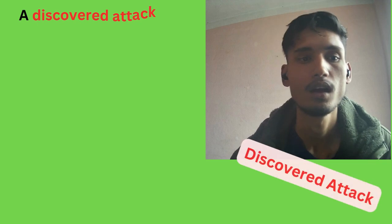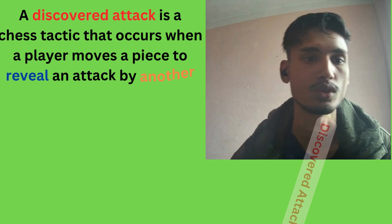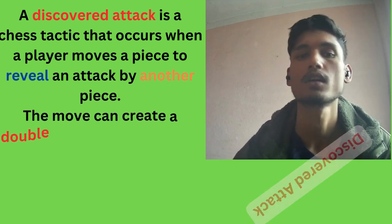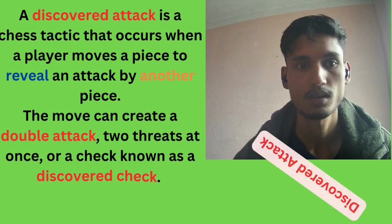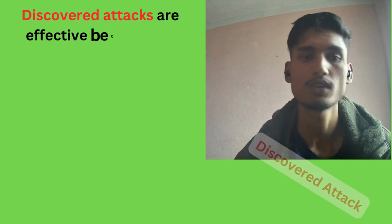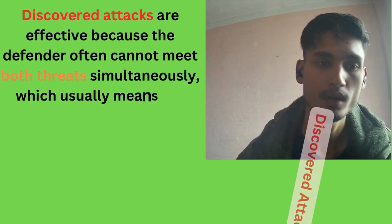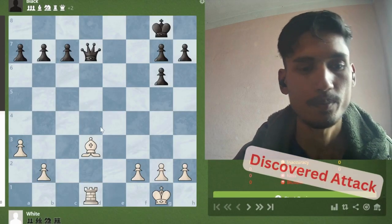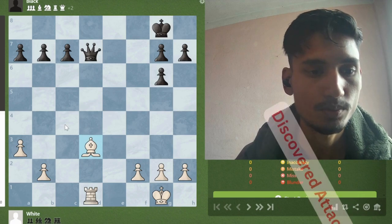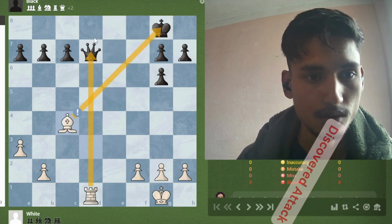Discovered attack. A discovered attack is a chess tactic that occurs when a player moves a piece to reveal an attack by another piece behind it. The move can create a double attack — two threats at once — or a check known as a discovered check. Discovered attacks are effective because the defender often cannot meet both threats simultaneously, meaning the attacker usually gains material. In this position, white can move his bishop to c4, delivering check and threatening to take the queen.